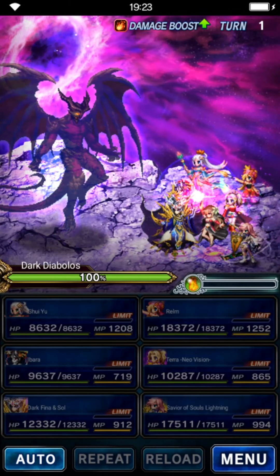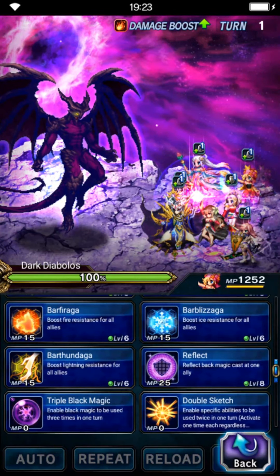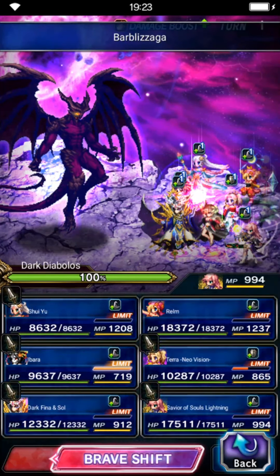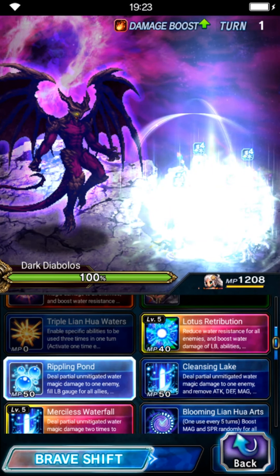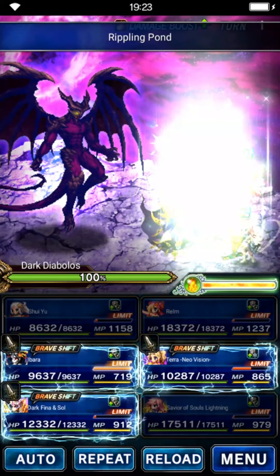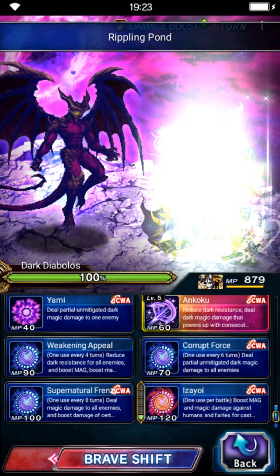We will do a full turn kill so we don't need any dead spell. Start with Rem — use Bar Frostka for ice resistance. Savior Lightning uses Bar Aloga for wind resistance. For Terra and Ibala, you need to unlock their quad cast because we also need to use them for our 100 chain score — use their cooldowns. For Ibala, use only her cooldown to unlock Weakening Appear.